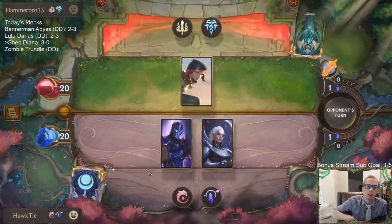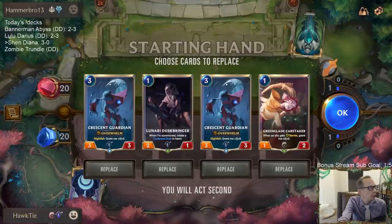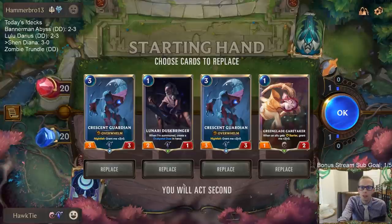Fiora alone — this is where Hush could be awesome. I don't think I have Will of Ionia in my deck, but I do have Sunburst. We're going to mulligan everything — none of these. No Caretaker.